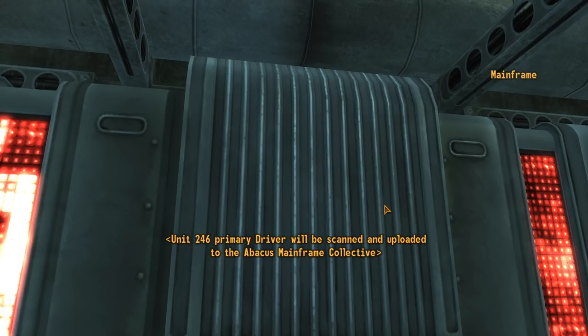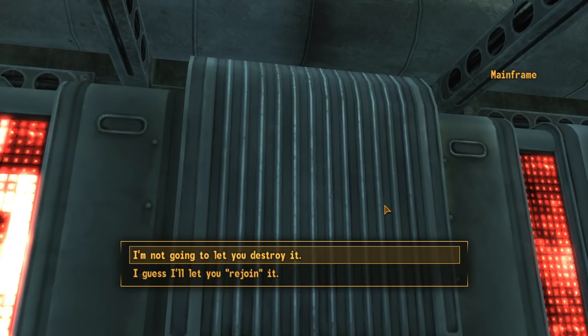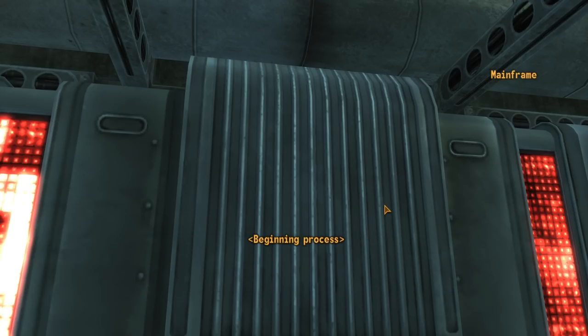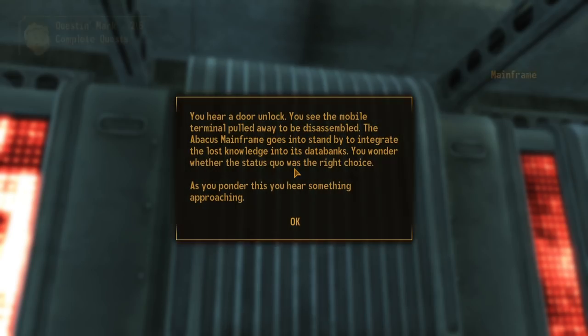What do you mean by rejoined? Unit 246's primary driver will be scanned and uploaded to the Abacus Mainframe Collective. We're going to have to fight our way out of this. The mobile terminal unit will be disassembled and used for spare parts for other units. But I've grown accustomed to it in these past 15 minutes. I'm not going to let you destroy it. I guess I'll let you rejoin it. Let's do this one — we'll probably end the quest. Beginning process, going to standby. You hear a door unlock. You see the mobile terminal pulled away to be disassembled. It screams and cries: No, father! The Abacus Mainframe goes into standby to integrate the lost knowledge into its databanks.